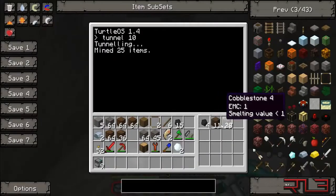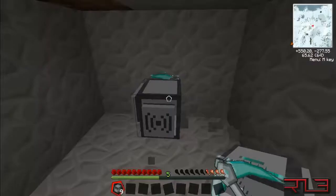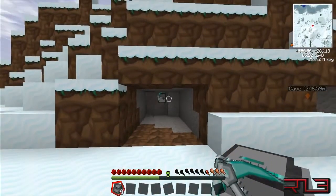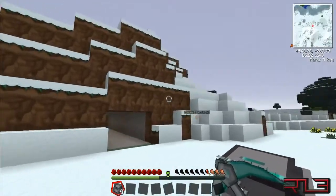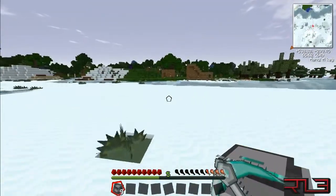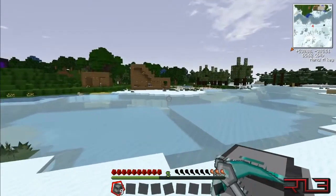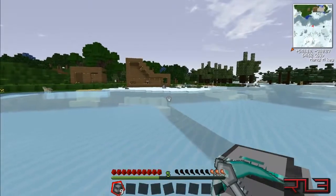The blocks around it aren't gone — they're actually picked up by the turtle because you put a chest in it, so it all works out. It's pretty awesome, especially if you want to get rid of mountains too, that also works.